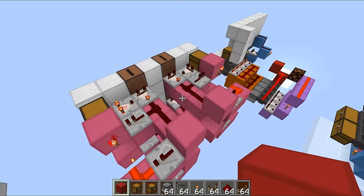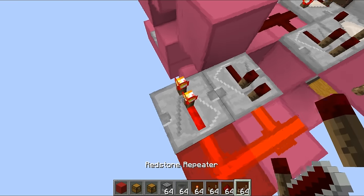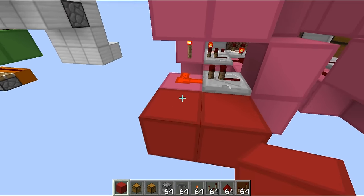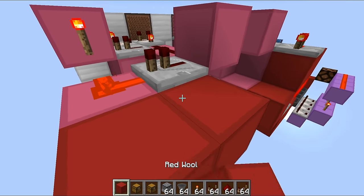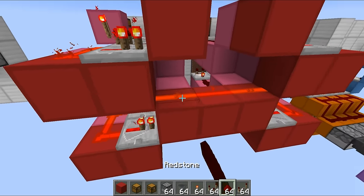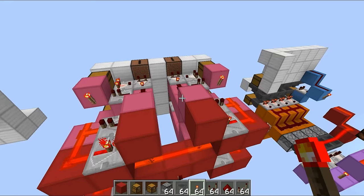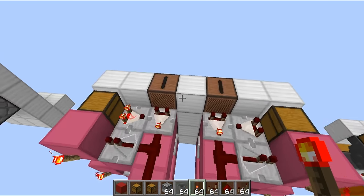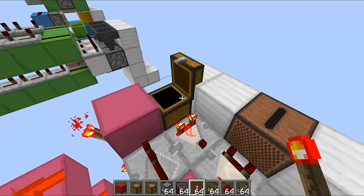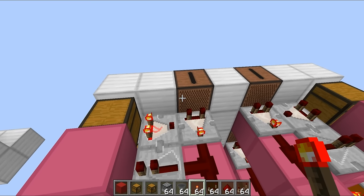As I said at the start, this jukebox design consists of four sets of the original item frame circuit. All you have to do is copy the circuit with the comparators and repeaters all in the correct directions and repeat that four times - on the other side you just mirror it. Then hook up all the outputs into a small AND gate: take a redstone output from both sides, run them into blocks, place a redstone line across, and a redstone torch - that is your redstone output. The torch will only turn on if you have the correct music disc in each jukebox.